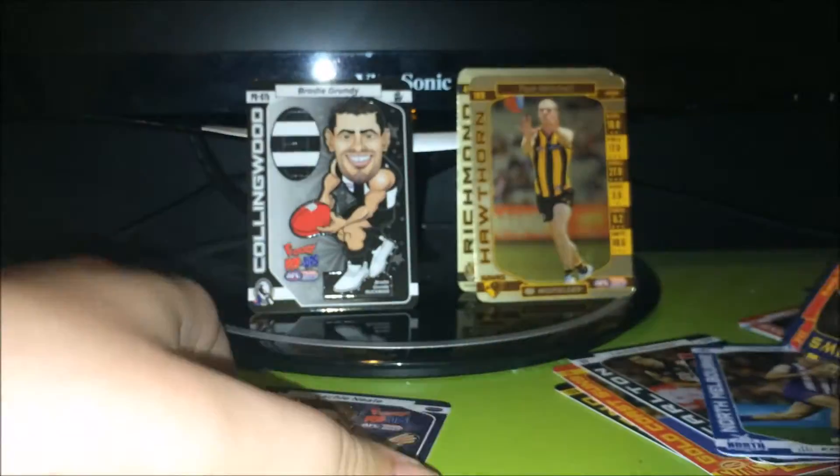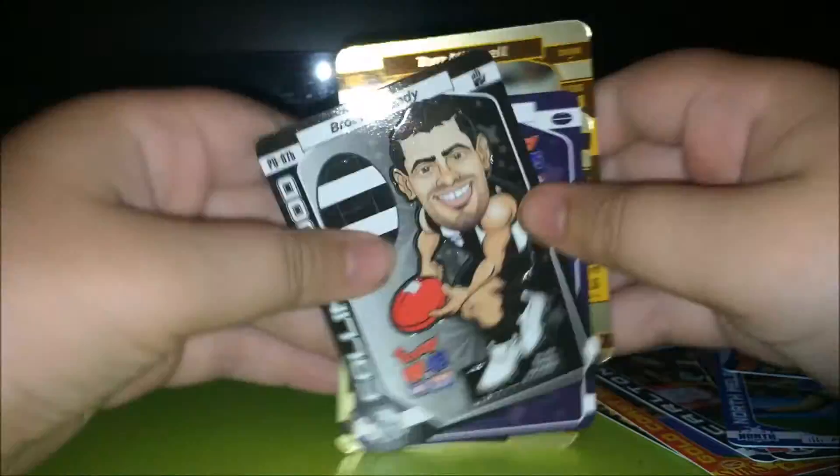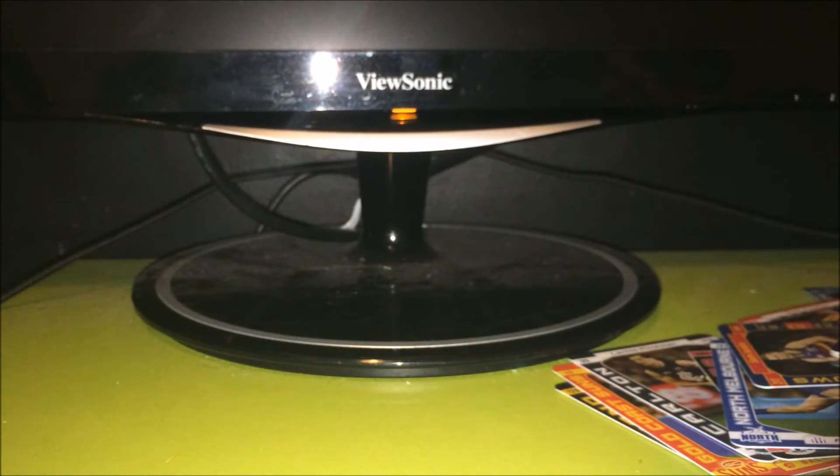And then we also have Cowan Ward and JJ, Luke Bruce and Sam Jacobs. Let's do a quick recap: we got Tom Mitchell, Brandon Ellis, Walkie Neal, and also Brody Grundy. Anyway guys, hopefully you all enjoyed this video of the Team Coach two packs - I'll see you guys next time, peace.